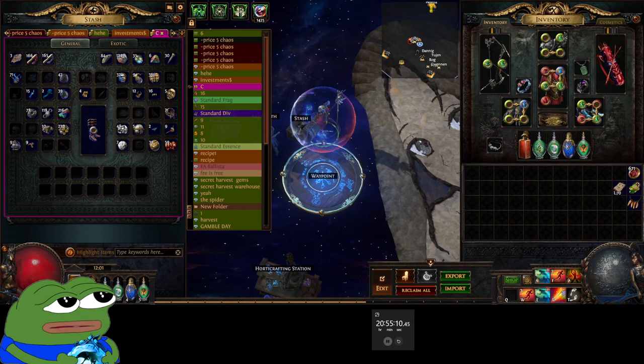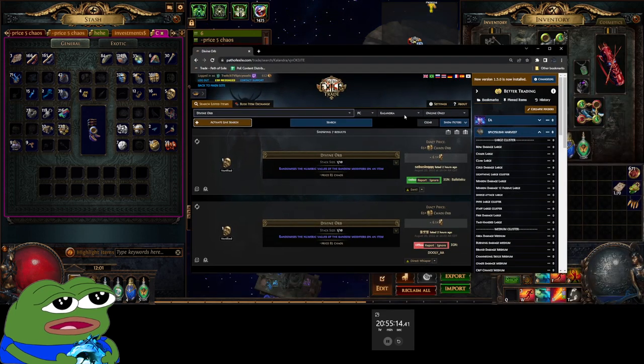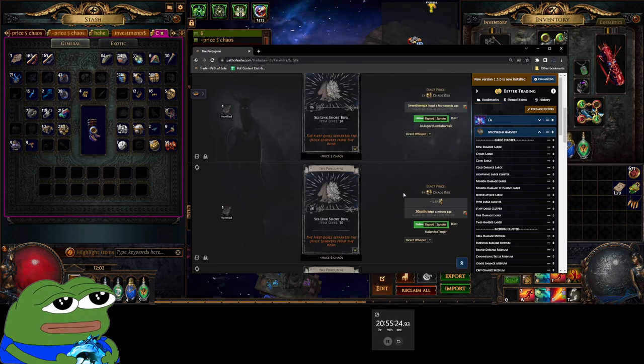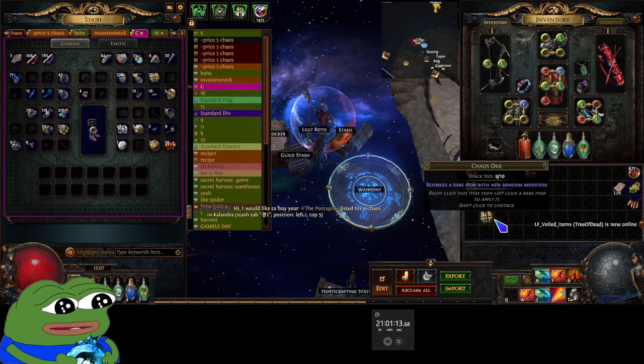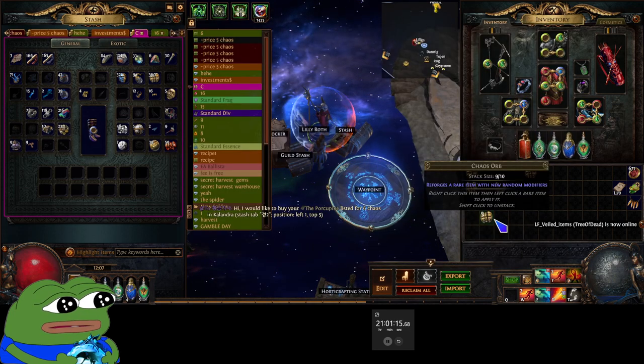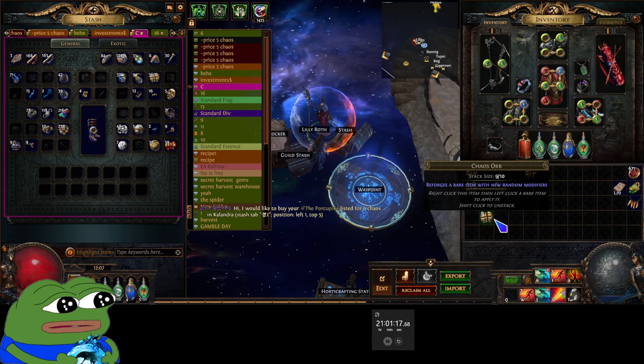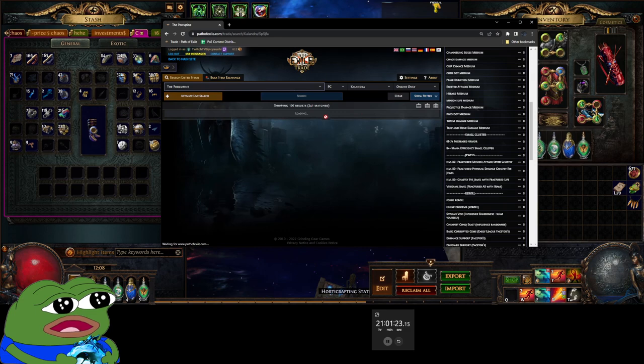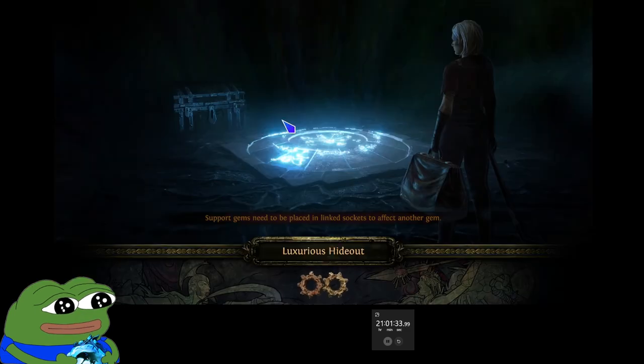Let's just craft real quick — let's do it. Buying porcupine bow cards has got to be the most horrible experience early league. I can't wait when you can just buy the short bow already made. People actually go buy them one by one to flip for two chaos.